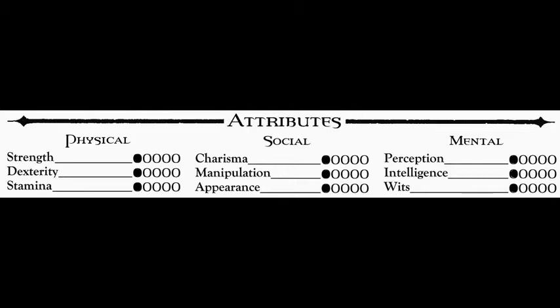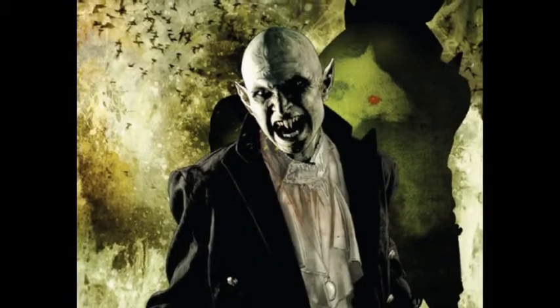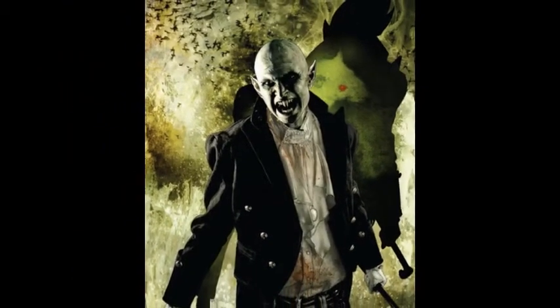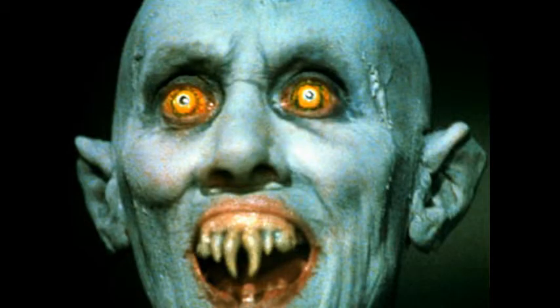One attribute can be at zero, and that is appearance — but that is a supernatural feature. Only the clan Nosferatu can have appearance at zero, or any character who has the supernatural flaw of being monstrous. Then your appearance is not just that you're ugly — it's that you are terrifyingly, supernaturally ugly. No human can be at appearance zero; only supernatural beings can reach that. Remember that when you make a Nosferatu character, they are supernaturally hideous — more hideous than any human ever could be.